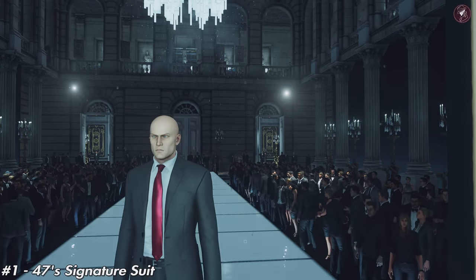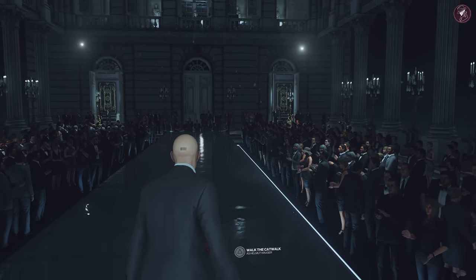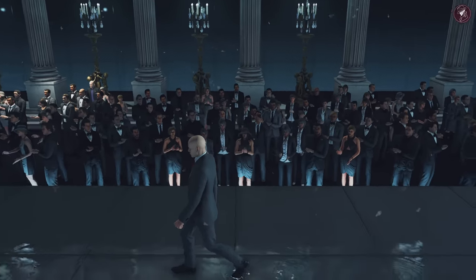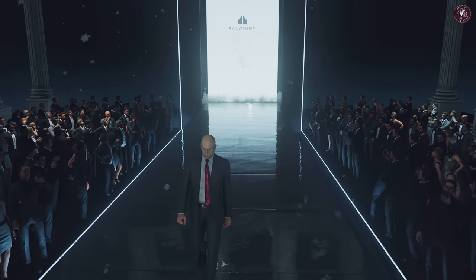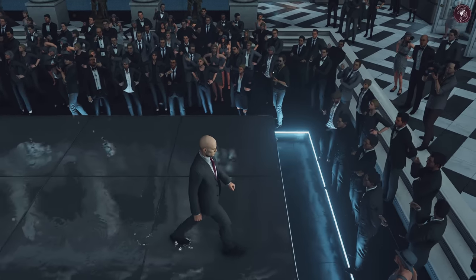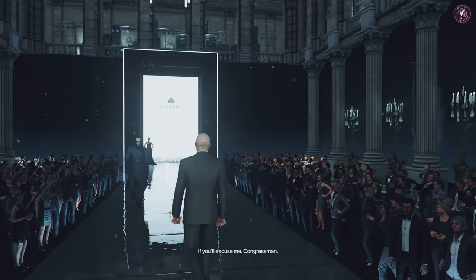First up, we have 47's signature suit. This is the default suit you have at the start of the game, so any player will have this in their inventory. It's what you wear on your first mission in Paris — well, you can choose this signature suit over the tuxedo. It's a bespoke modern suit with a white point collar shirt and a single colour burgundy tie. It's immediately available for all players.